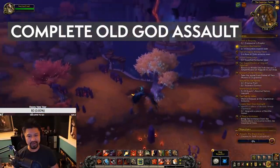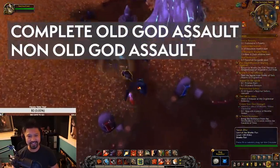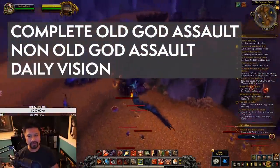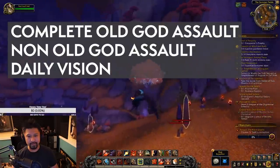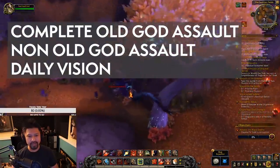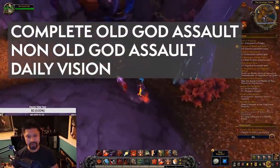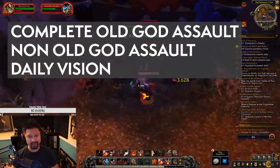First is to complete the All God Assault when it's available — this pops up once a week. Then complete all of the non-All God Assaults when they're available, which pop every few days. Next is to complete the daily vision quest in the zone where the All God Assaults are available. Anywhere between 10 to 30 minutes a day will ensure that you get at least two vision runs a week. You can put in more work by farming rares, treasures, and dailies if you want to as well.